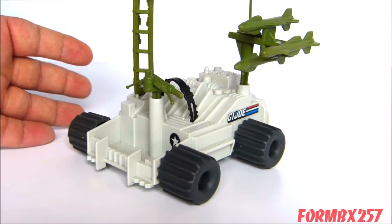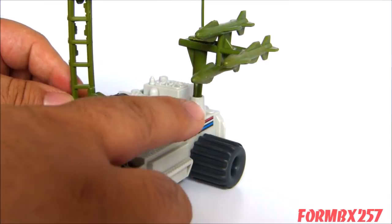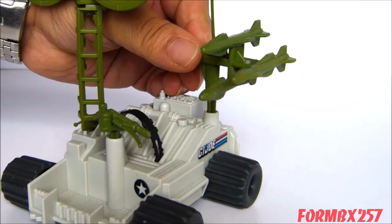Now let's take a look at the Radar Rat, which, just like the Tri-Blaster, has four rolling wheels — which should look familiar — as well as this multi-piece missile rack with three missiles, and of course the antenna on it, which should also look very familiar. I'll get to that in just a moment.